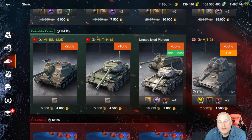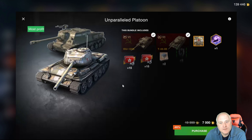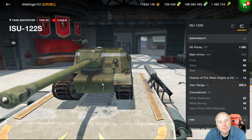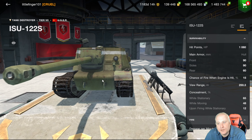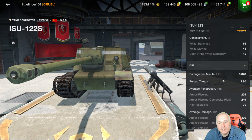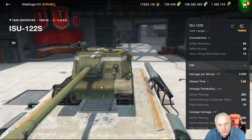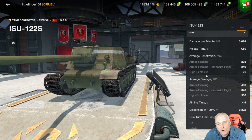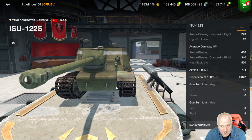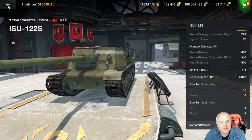The other new bundle: a pair of tier seven tanks. The ISU-122S has got decent mobility for a tank destroyer and I do like the way the gun handles on this tank. Look at this — 3,000 damage per minute. We just saw the tier eight Lansen at 2,000 DPM, so the gun can put out some good numbers. 0.32 accuracy is not horrible for a TD, but keep in mind this is tier seven.